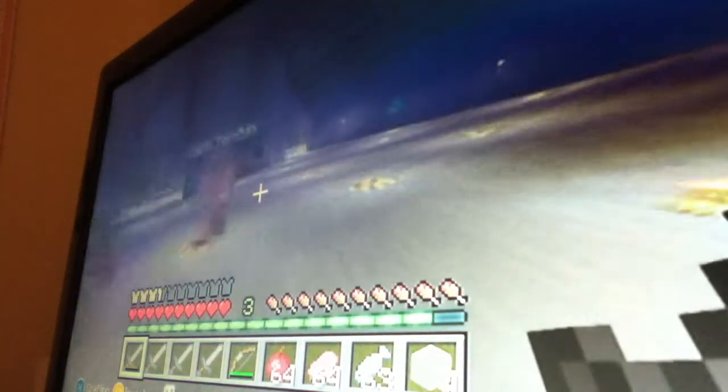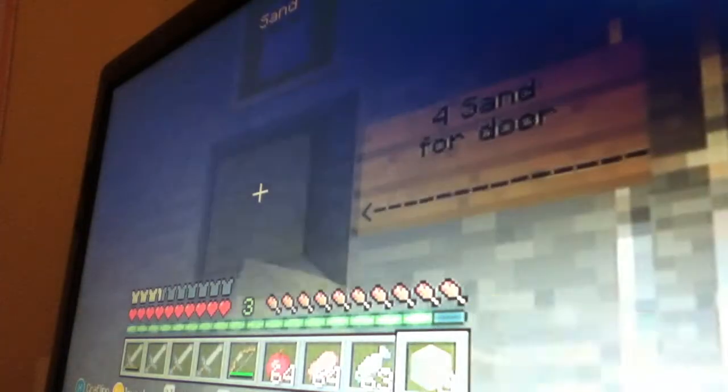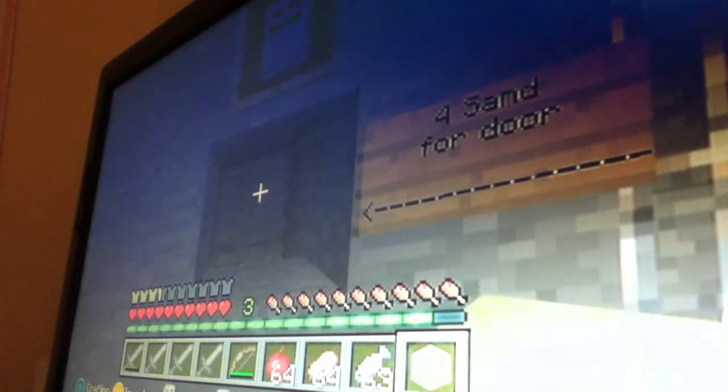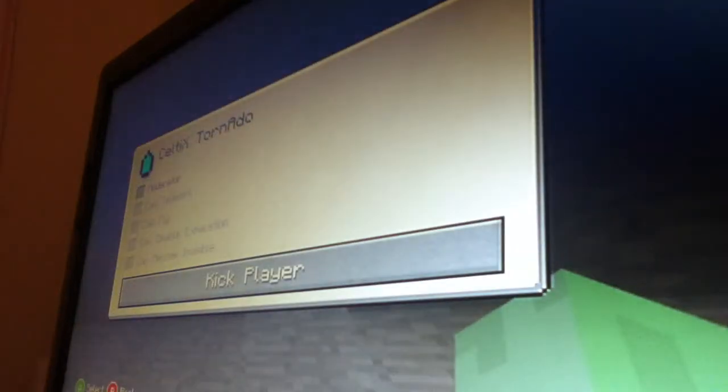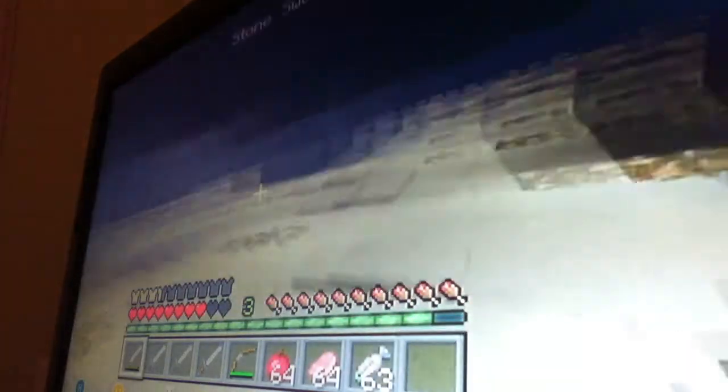This is the last wave — zombies will stop spawning and you'll stop getting sand from the diamond block. I got all the sand, so I'll just open the door. You can help your teammates and use their sand to open doors. Oh, PvP is on — I'll turn that off. As you see the door just opened, and it stays open by the way.